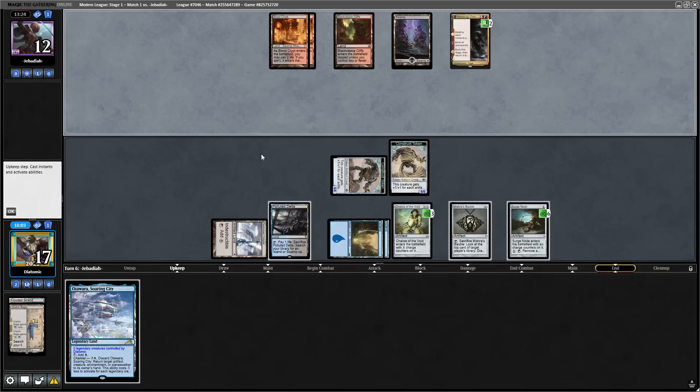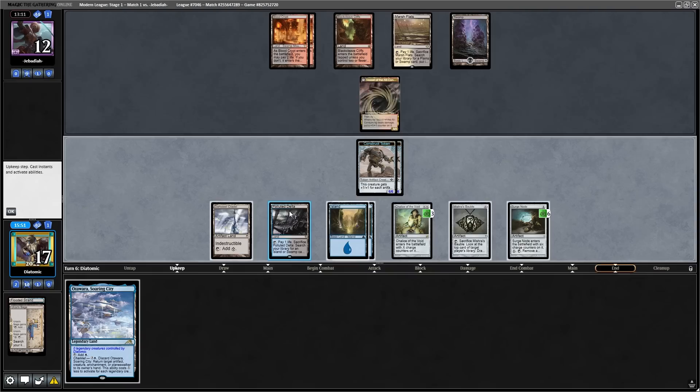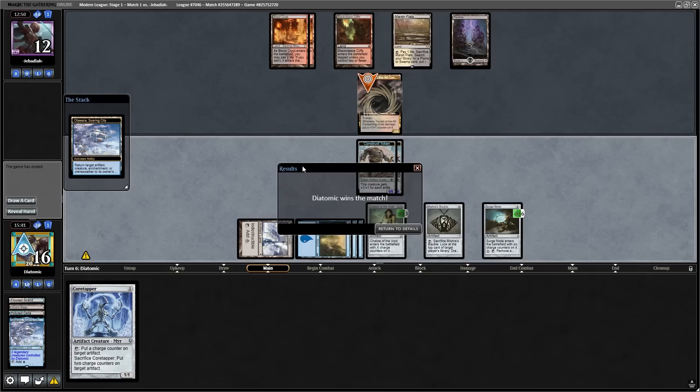This video is here to showcase the power of this deck and Upheaval. The reasons why I won both games 2 and 3 is because of Urza's Saga. The opponent was playing a discard deck, and Urza's Saga is good against discard — we just attacked them with Constructs. So let's move on to the next round, where we actually cast Upheaval.